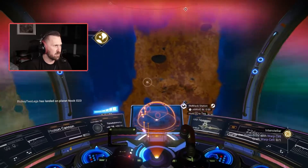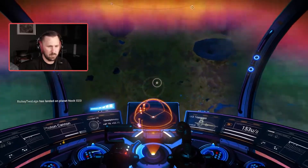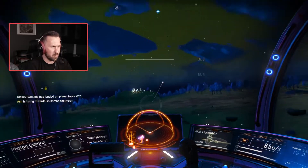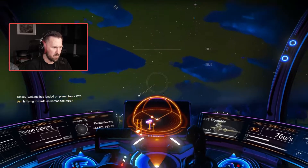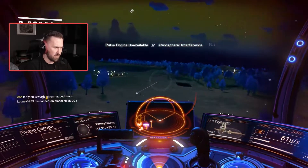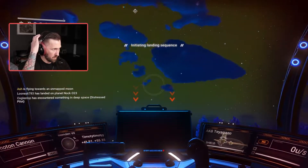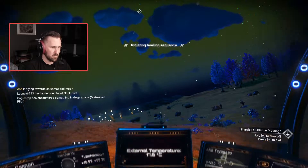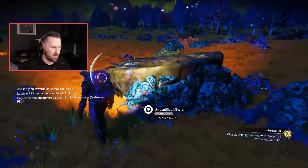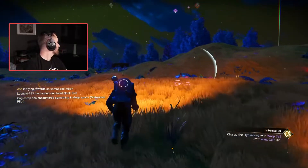High sentinel activity on that planet apparently, so don't piss them off. Oh look at all the blue trees! Almost crashed into some — there is tons of flora on this planet. Good, because I need oxygen. Whoa, what are these mountains? Ferrite dust. Yeah, there's a sentinel just chilling right here.